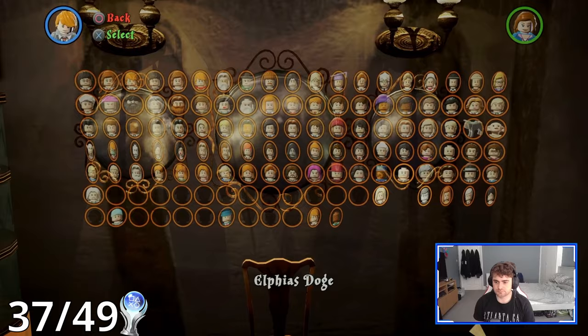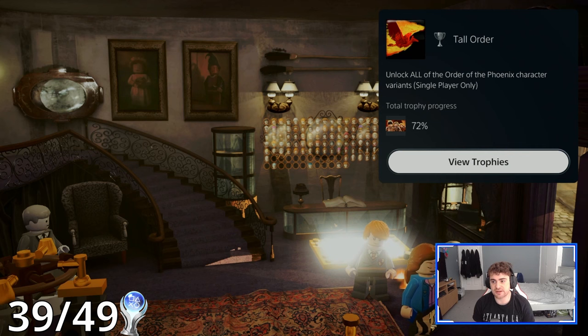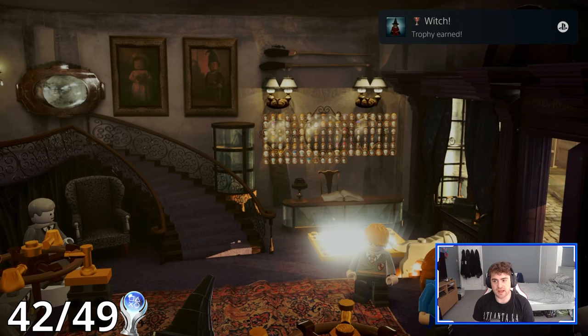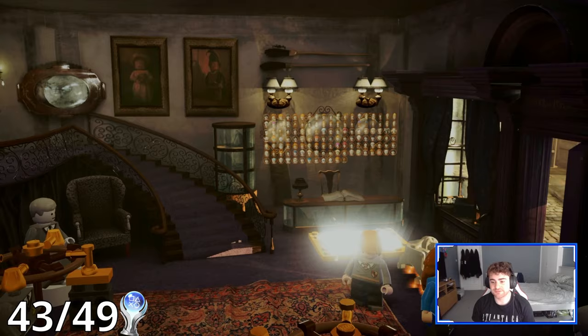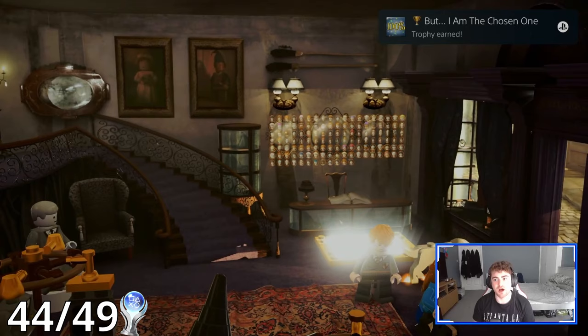I started buying every single character and we popped an abundance of trophies in a row. Finally, after hours of playing with none popping: We Are the DA for unlocking all members of Dumbledore's Army, Tall Order for unlocking all Order of the Phoenix character variants, Pyjama Drama for unlocking every character's pyjama variant, A Minifig's Best Friend for unlocking every character with a pet, Witch for unlocking all witch characters, and finally Dark Times Ahead for all dark wizards. Wow, that was quite the mouthful. We are on 99.9%, so all I need to do now is buy one of these last ghost characters — Professor Binns — and back out. But I Am the Chosen One — complete the game to 100%. Now, don't go anywhere. There's a few more things to get.